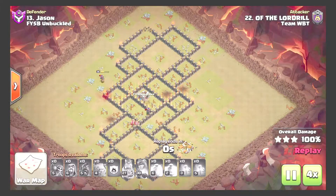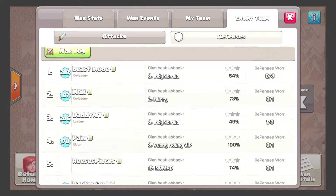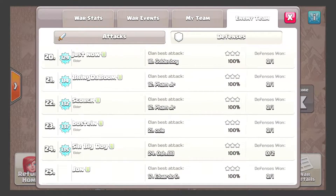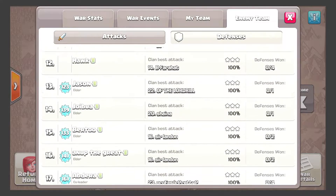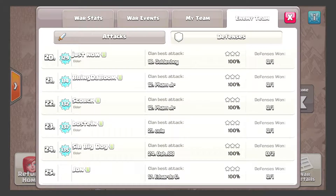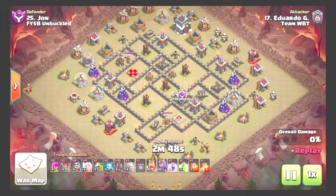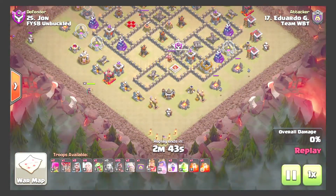Nice attack — showing one more Town Hall 9. We'll show Eduardo; he hasn't been shown in a while. Coming in with a queen walk GoBaHoe, starting his queen walk at about eight o'clock.